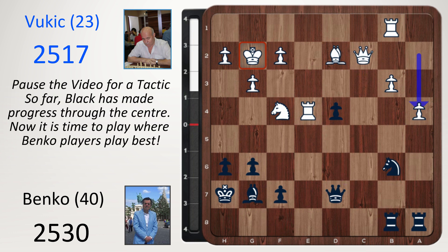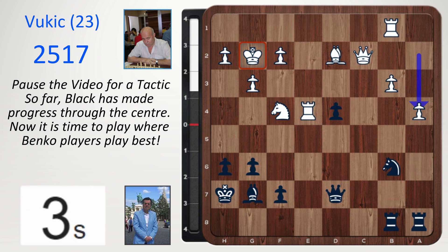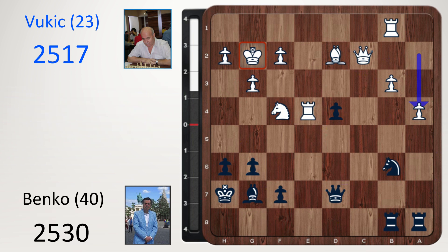White now plays a4. Pause the video if you want to have a go. So far black has made progress through the centre, now it is time to play where Benko players play best — on the queen side. Can you find a tactic on the white king, but at the same time making progress on the queen side? I'll give you 5 seconds. The move is queen b7, pinning the rook to the king, threatening f5. So you have to stop this. You can move the king. White chose f3, and now we use the queen side pressure — knight takes a4. White's queen side is collapsing.